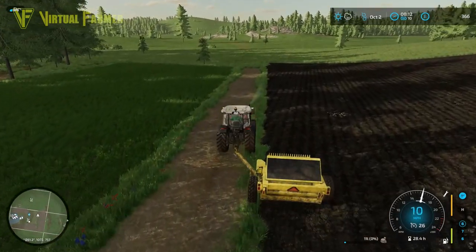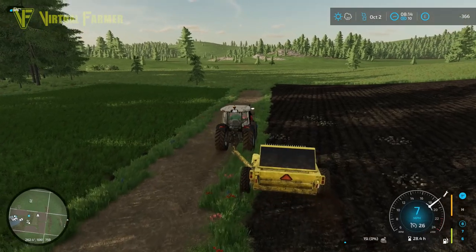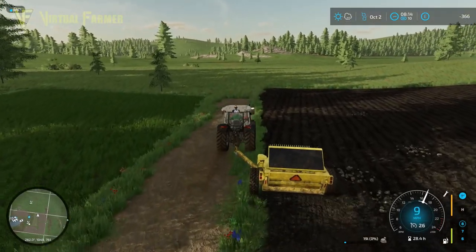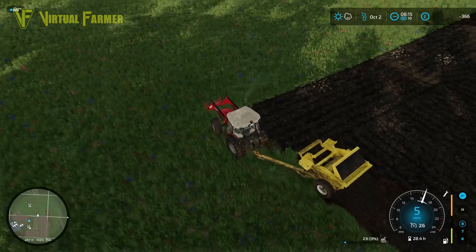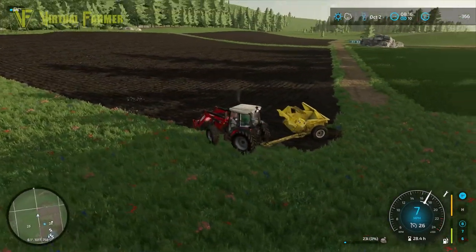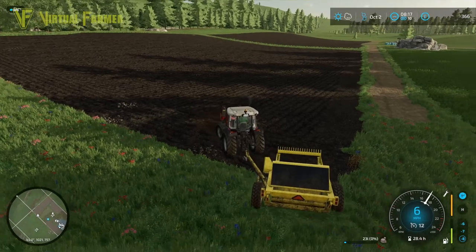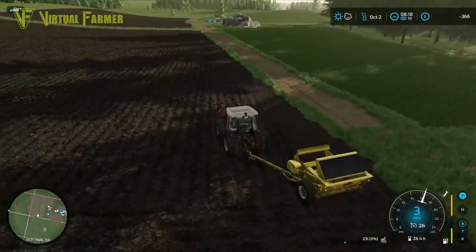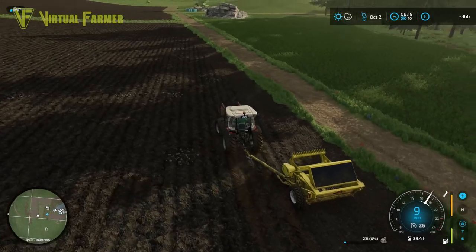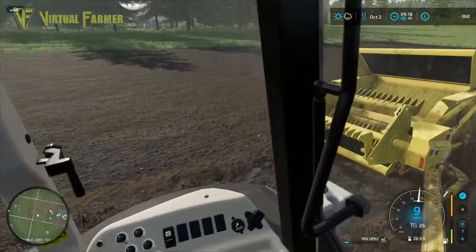We are back in negative figures again, so I don't think our production is going to be running. We did manage to produce 7,000 liters of lime though, which is great news. We should be able to get these stones processed come winter time when we get some more money in. At the moment we're sitting fairly well — we just need to get the stones off here, load them into our stone crusher, and get the barley in. Next game day I want to get our grass field cut again and create some more silage bales.